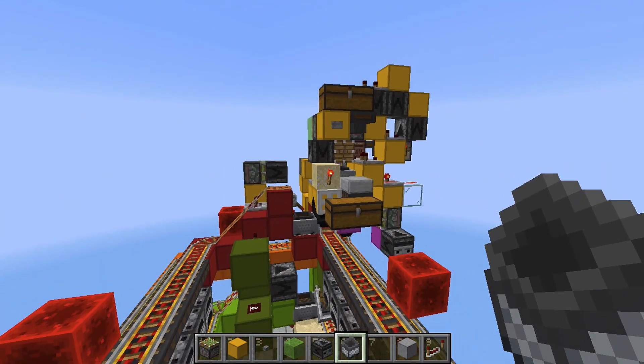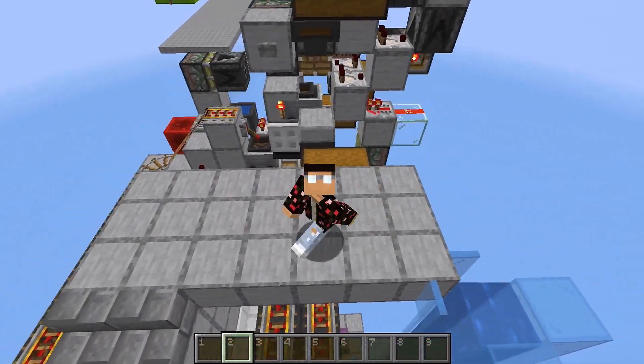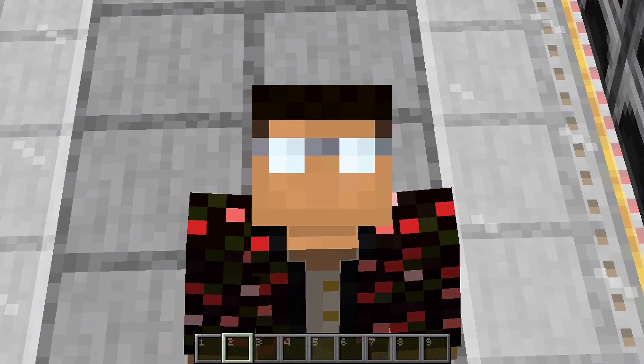And now you're pretty much done. Once you're done building the smelter, you can decorate it however you want. I just built the floor up here and some stairs that lead down into the furnaces, but you can probably build better than I can so make it look great.